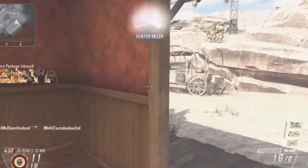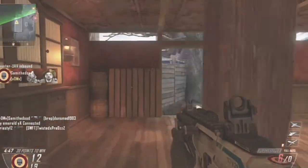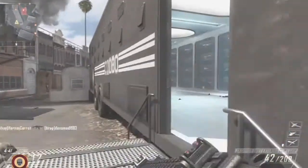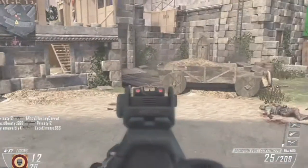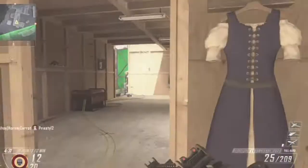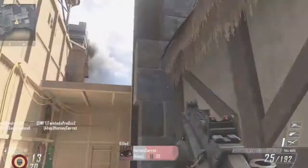I was using the perks Hardline and Flak Jacket. Hardline doesn't actually help you get a bloodthirsty, but I found it was easy to get high killstreaks with that setup — you could use Hardline with UAV and Counter UAV just to keep yourself off the map. Dexterity is always useful too, for when you get caught off guard while running around or climbing things faster, and I've kind of got used to it to the point where I find it hard to play without it.